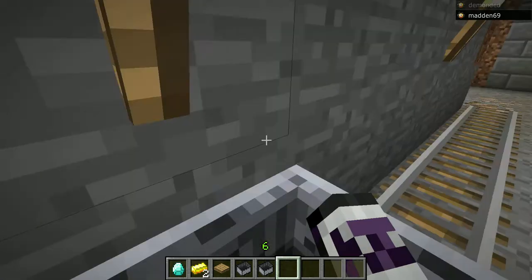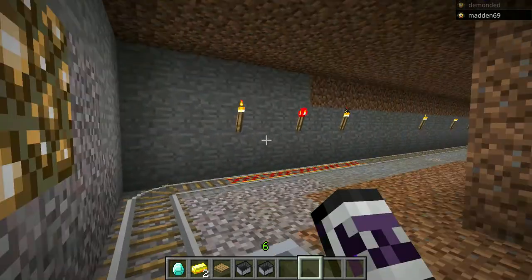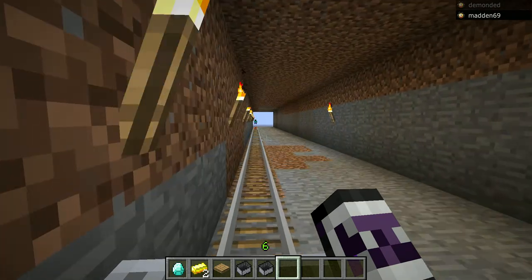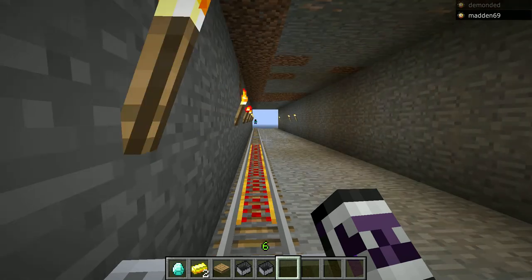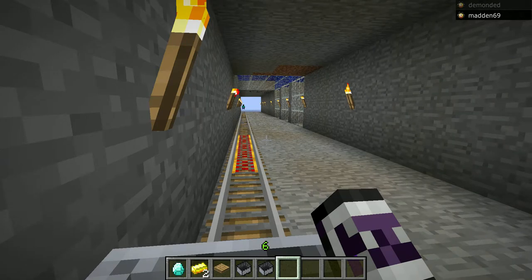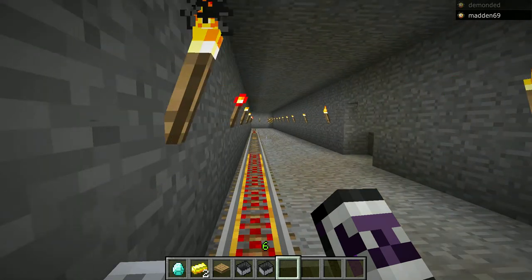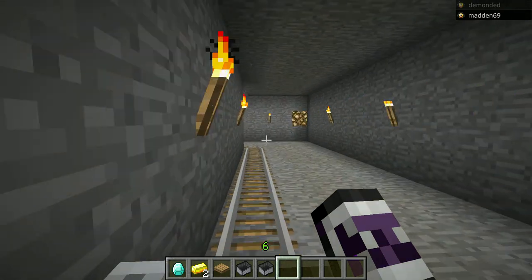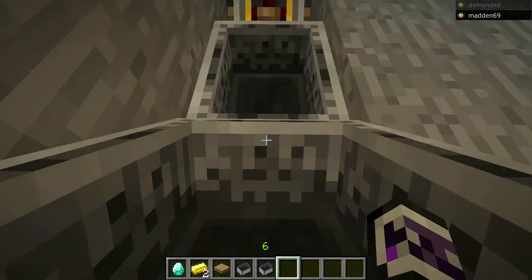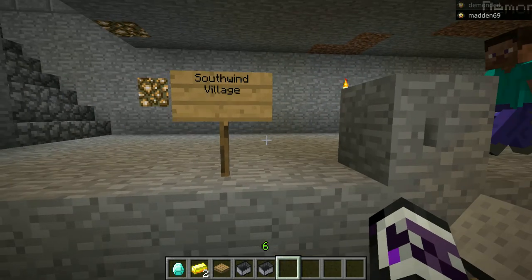And then it puts you on your way towards Demondit's town. Just waiting for the ride. Alright, almost there, just like one more turn. Alright, so once you get here, it says Southwind Village, and I'll let Demondit explain to you from here.